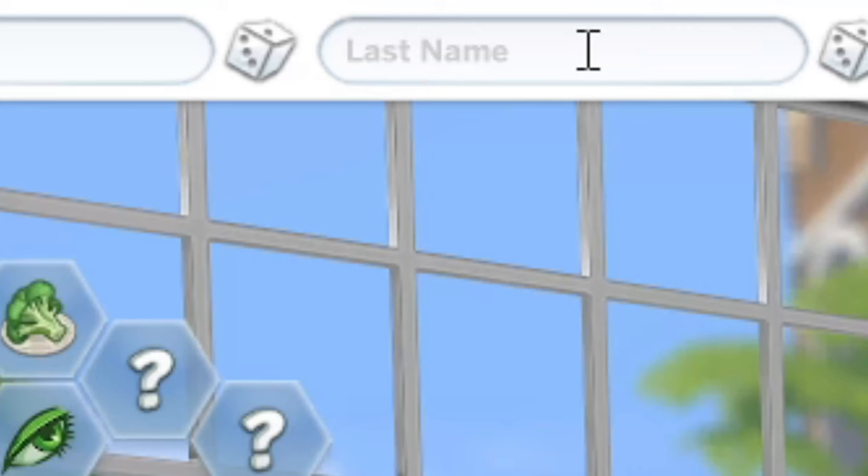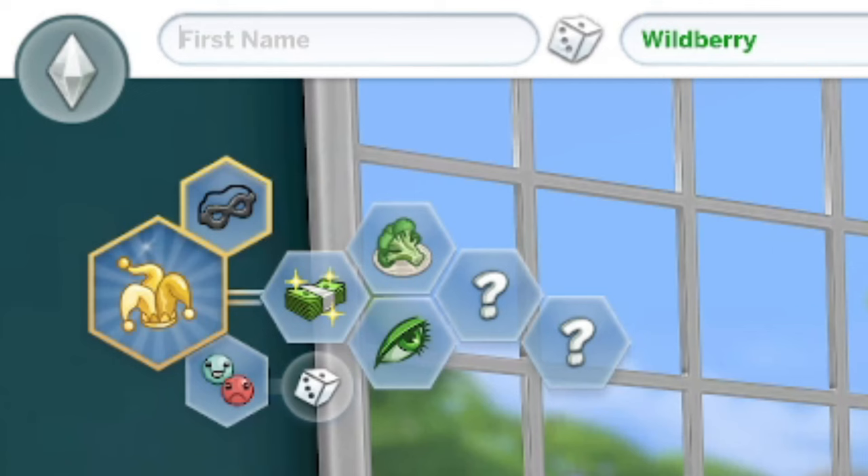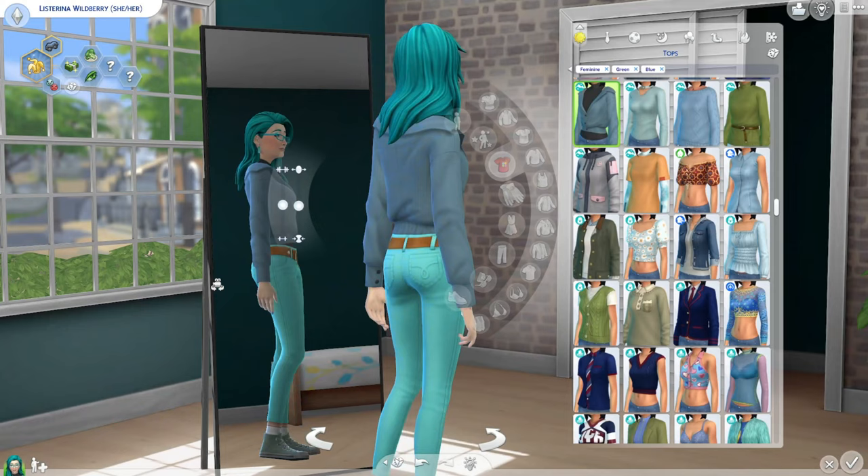I put some thought into this, and I want the family's last name to be Wildberry. Why? Because I'm Jeremy Gone Wild, and this is the Not So Berry Challenge. And for her first name, we're going to go ahead and name her Listerina. So here's our girl, Listerina Wildberry, the Mint gen founder.